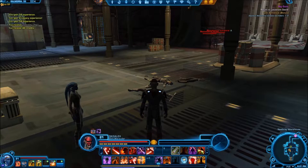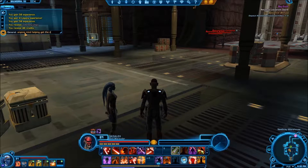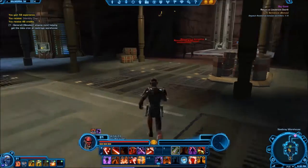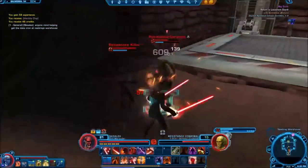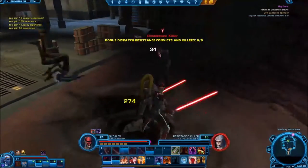I will find somebody off camera and show you guys as soon as they help us out. This particular datacron requires two people to be able to access. I sped up the video just a little bit while we were advertising in chat and doing a little bit of combat. Here in a minute I'll take you upstairs and show you how to get the datacron while we wait for somebody to come by and help. I'll let Scully handle it from here.